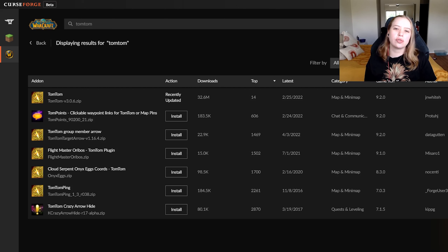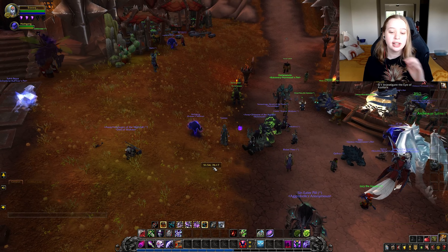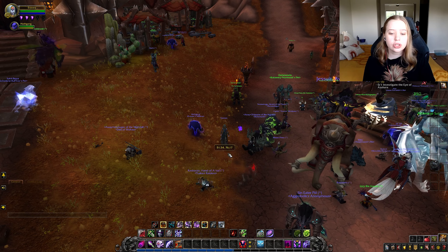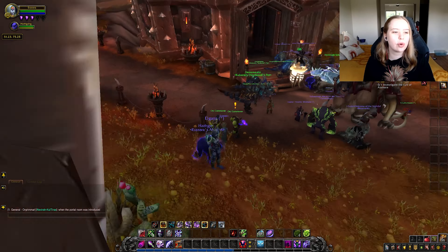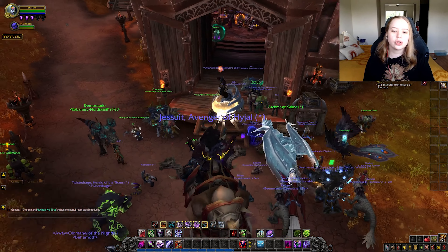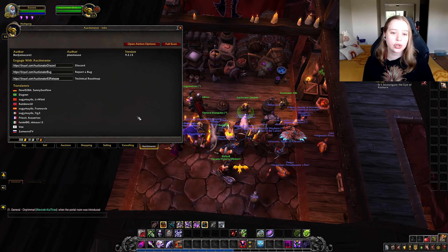The other add-on you want to get is TomTom, which gives you coordinates in game. The reason this is important is not because you're going to be referencing coordinates yourself — the reason I suggest it is because if you search anything on Google, like where is the herbalism trainer in Dalaran, they are going to give you coordinates. So if you need help with a quest, they are going to give you coordinates. When you're searching things early game, and you'll be doing that quite a lot because the terrain gets quite confusing when you're a new player, you are going to need a way to find coordinates.